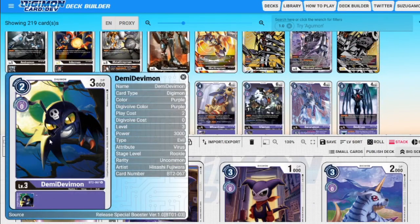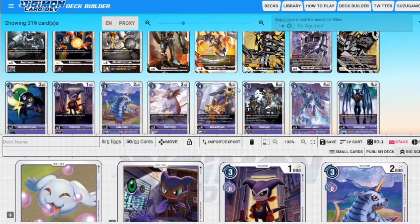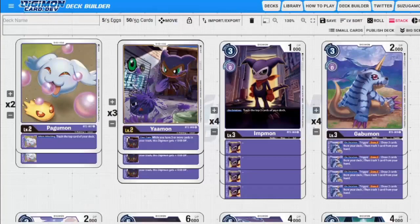Devimon is three to play, two to evolve, 3,000 DP. You could play that Devimon or Demi-Devimon if you wanted for consistency or memory efficiency purposes. But I like Impmon — I like being able to mill the top three cards. It helps us get to where we want to be later in the game.